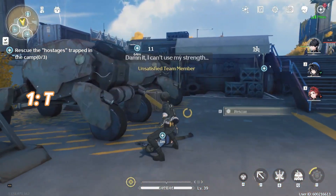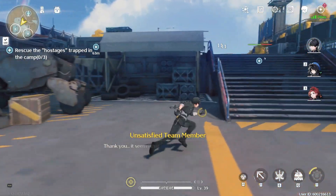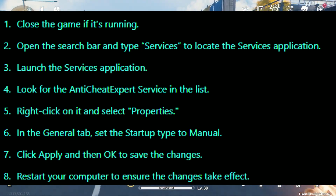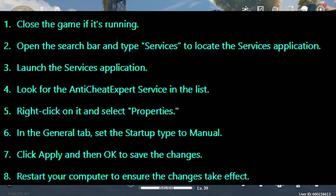Step 1: Tweak Anti-Cheat Expert Services. Close the game if it's running. Open the search bar and type 'services' to locate the Services application. Launch the Services application. Look for the Anti-Cheat Expert Service in the list, right-click on it, and select Properties.